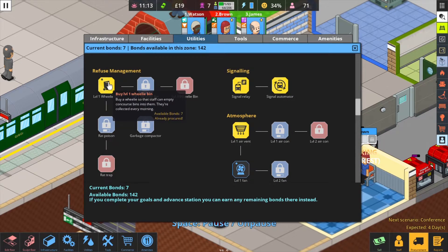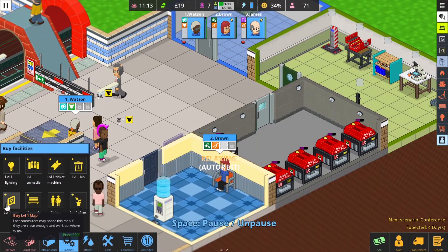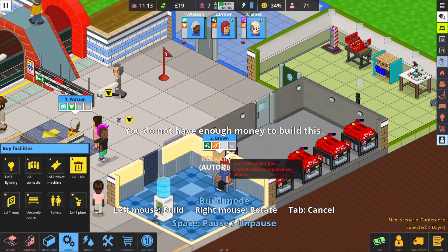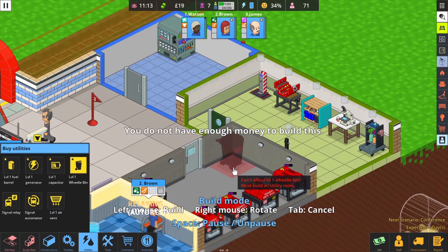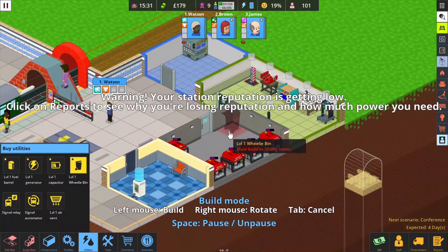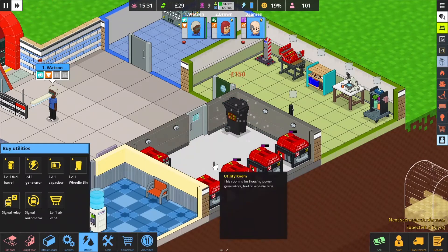You need to buy the Wheel Bin with your bonds — it's a facility item. Once you have it, go to the facility and place it in the utility area. I can't afford it at this point, so let's make some money first. Okay, now I have enough money to buy this Wheel Bin.